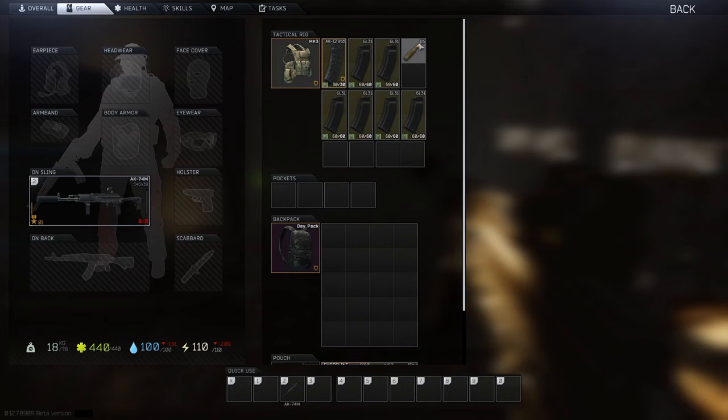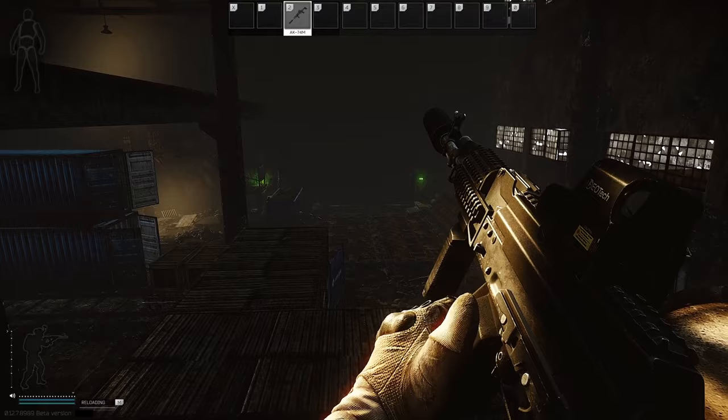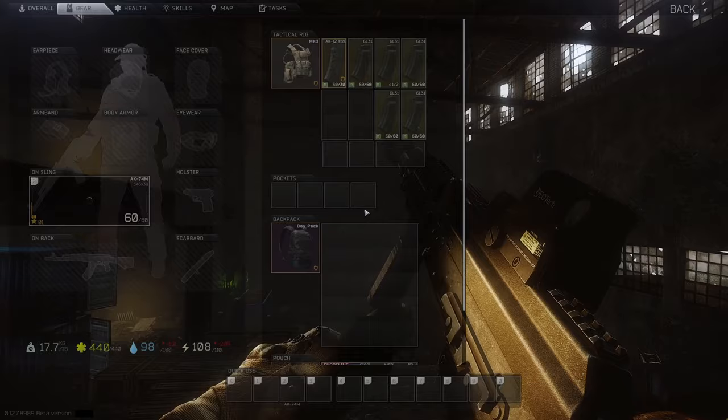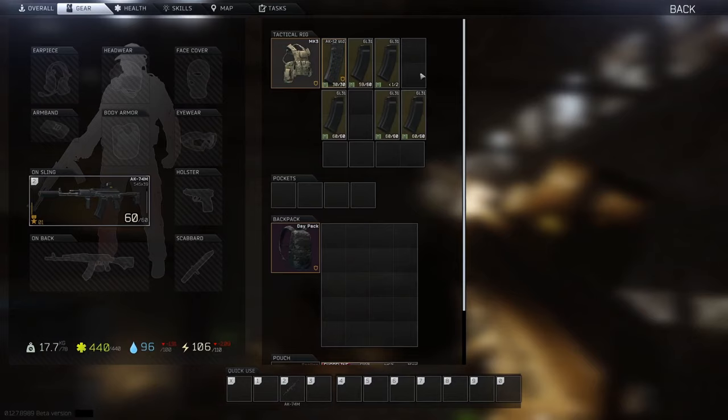Here's an explanation of reloading magazine priority. When you press reload, the game will prioritize bigger magazine size first, going from the top row left to right, then the bottom row left to right. More specifically, the game will choose the magazine with the biggest ammo count inside.